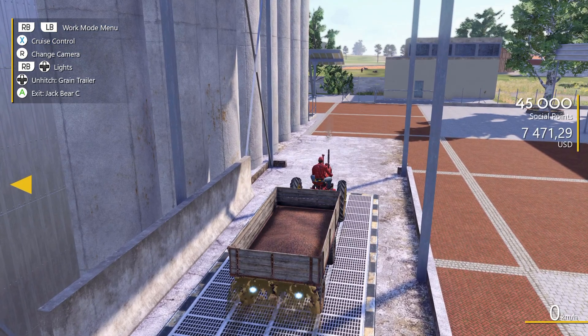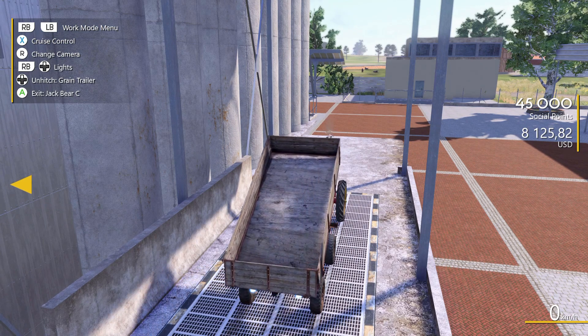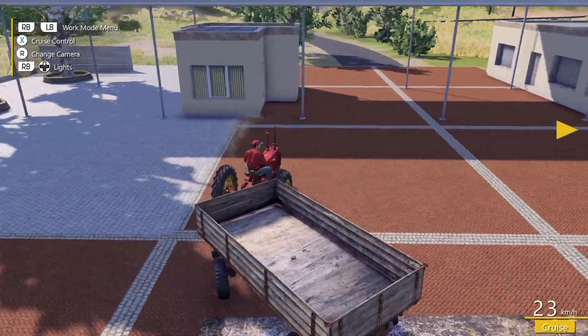All right, advertising done — let's get some more farming done. This is the last lot of canola that we have, and we're sitting at $8,125 US dollars, which is actually really really good.